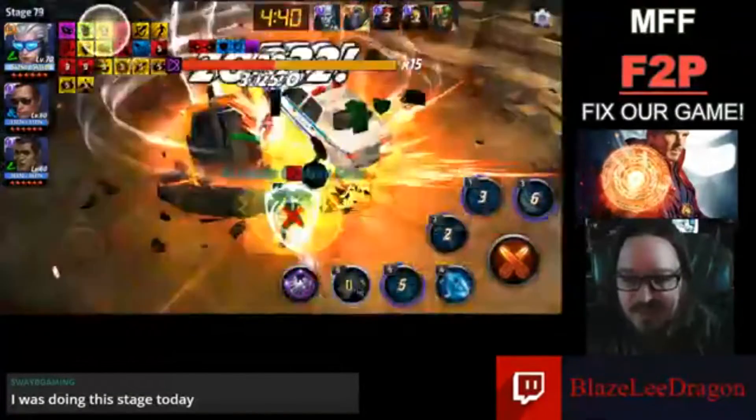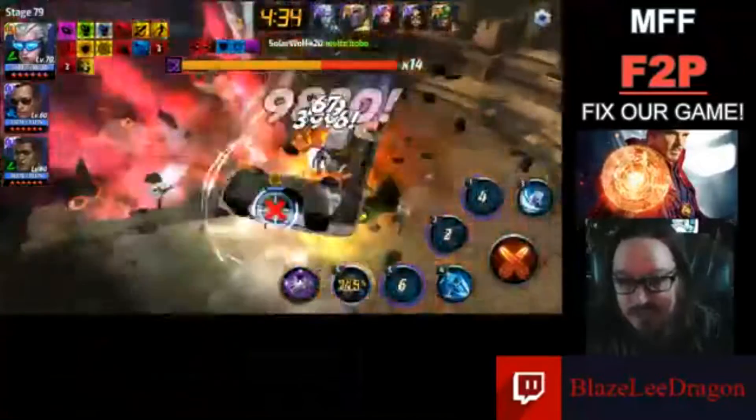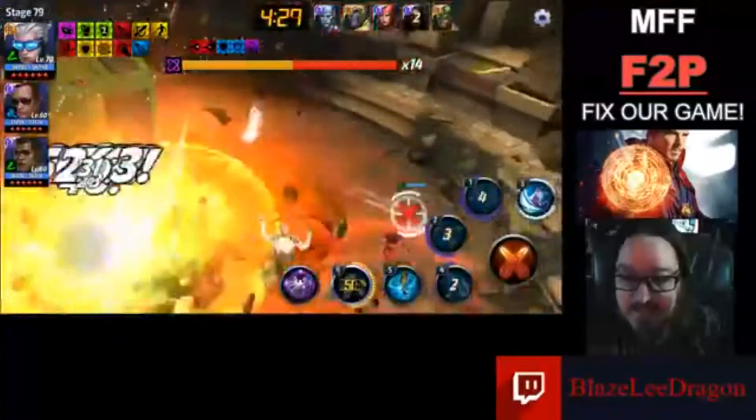I will replace the 4 with the 6 right here, then skip the 4 and go 2, 1, 3 if it's ready, and then 5, 4 again. That puts the proc right back on the 4. To me, I feel like that is his optimal way to proc.